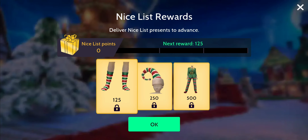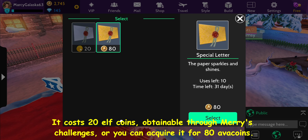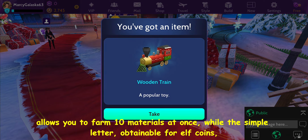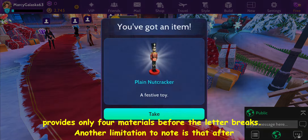To initiate the challenge, purchase a letter from the mailbox next to Santa. It costs 20 elf coins, obtainable through Mary's challenges, or you can acquire it for 80 avicoins. With a letter in hand, approach and interact with the present sack to gather materials mentioned in Santa's recipes. The special letter, available for avicoins, allows you to farm 10 materials at once, while the simple letter, obtainable for elf coins, provides only 4 materials before the letter breaks. After harvesting 30 materials from the present sack, you must wait an hour before resuming.